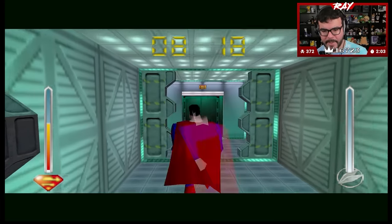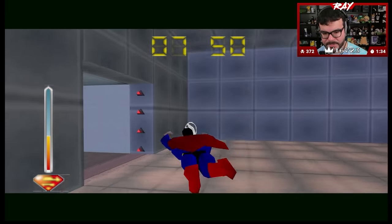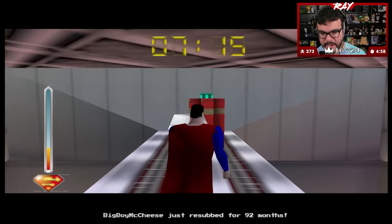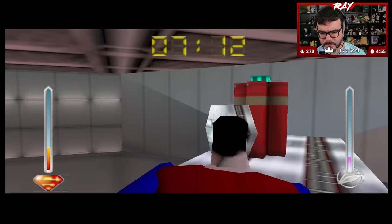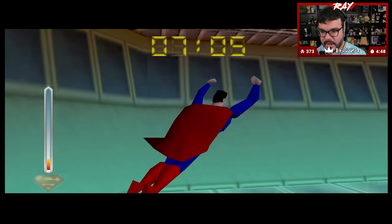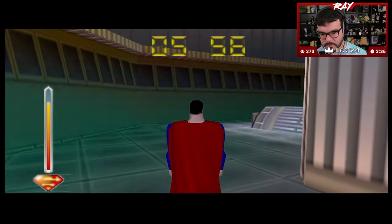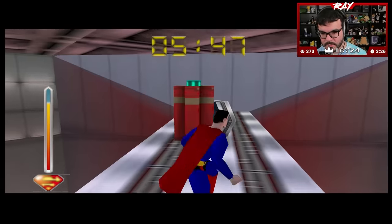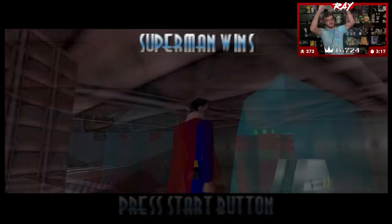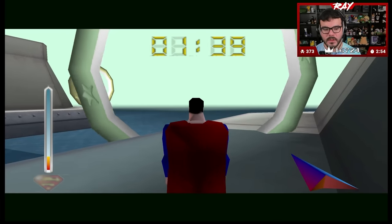Doors are open. We have to dispose of the bomb - do we scoop it up, do we just freeze it with the frost breath? Oh that looks like that might be right. I just got hit by a tank again, I am close to death. Level two down, Superman wins. This is exhausting. We're back to it - Superman, we wouldn't want to waste any time flying through rings again.